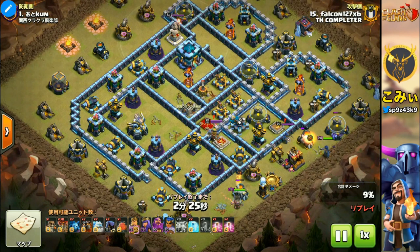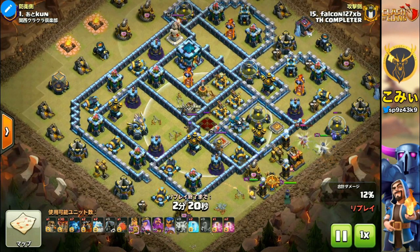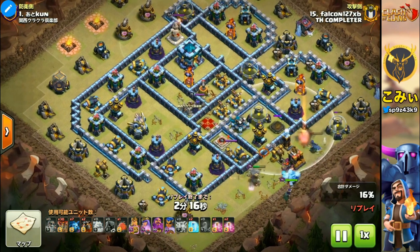And then start the barbarian king and royal champion here. The target of these units is the 3 E-defence facilities: the royal champion, 1 archer queen, and 1 scattershot here.